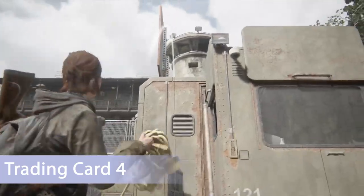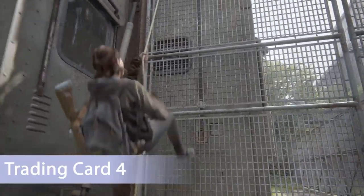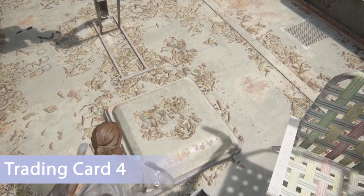This next one is a little bit tricky — it's the next trading card. You need to take the extension cord hooked up to that generator, and before you chuck it over the wall you want to chuck it over the trailer, then climb up on the back side where you'll find the trading card on top of the skylight.